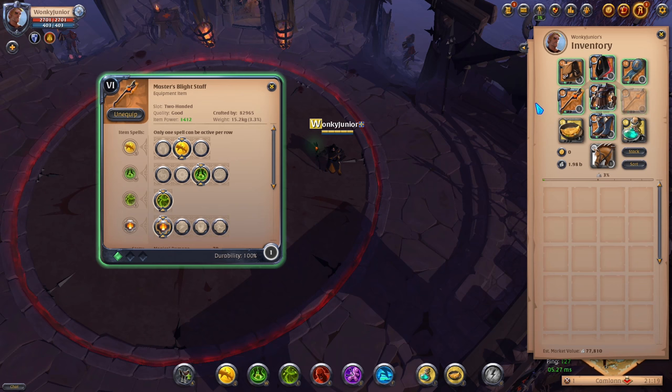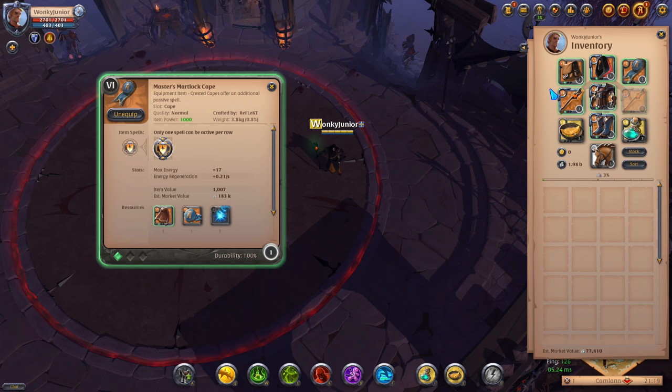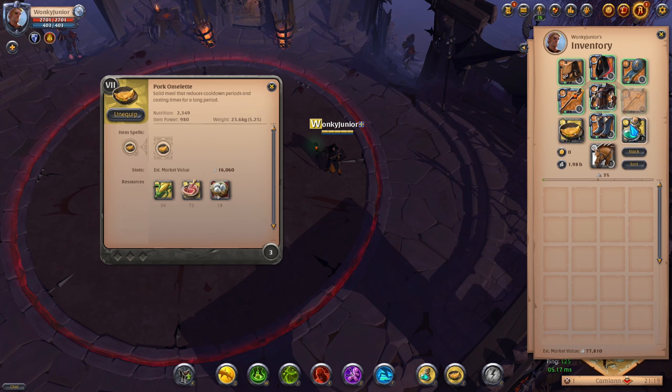For the weapon, pick the 2nd Q, 3rd W and 1st passive. For the helmet, go with the Cultist Scale and pick the 3rd ability and 1st passive. For chest armor, pick the Mercenary Jacket and go with the 3rd ability and 1st passive. For boots, go with the Scholar Sandals and pick the 2nd ability and 2nd passive. For the cape, go with the Martlock cape, and for consumables pick the Omelette and Resistance potions.